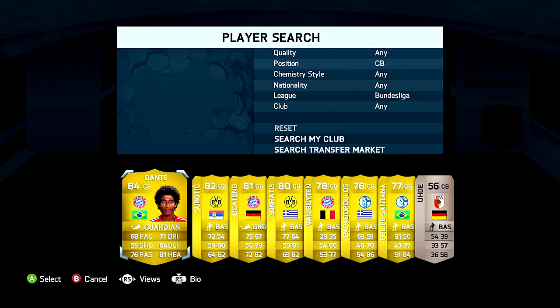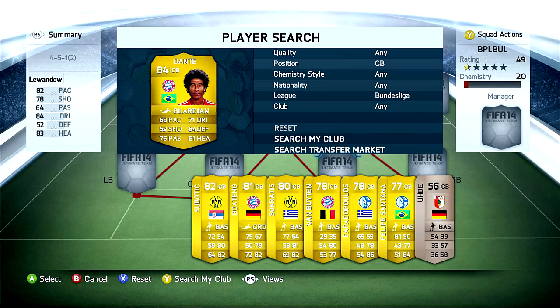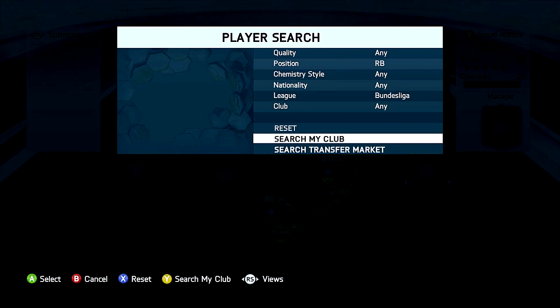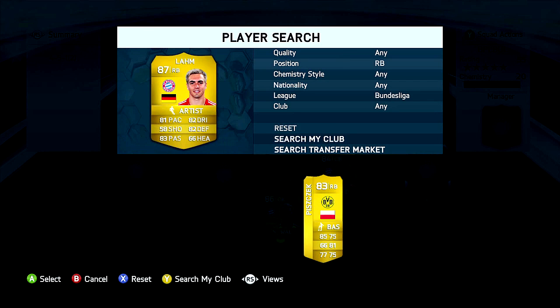The first central back is also a player from Bayern Munich and this is Dante, the Brazilian — in my opinion one of the best central backs in the Bundesliga. He was one of the biggest newcomers last season and won the triple in his first season at Bayern, so he is our first central back. And at right back we have his teammate Philipp Lahm, the captain from Bayern — in my opinion the best right back in FIFA 13 and also in FIFA 14.